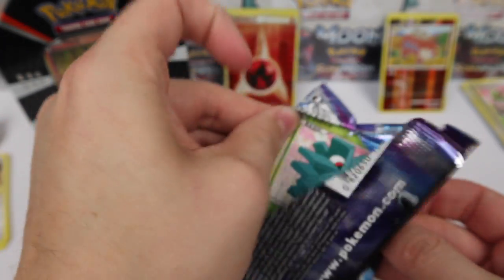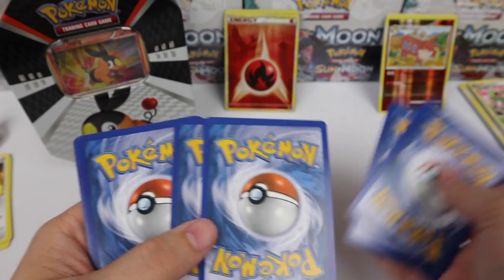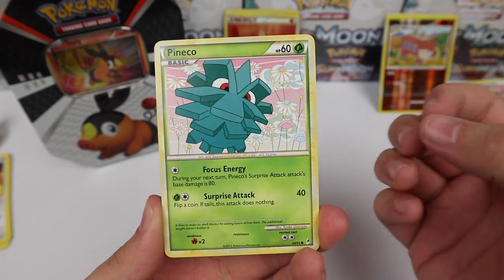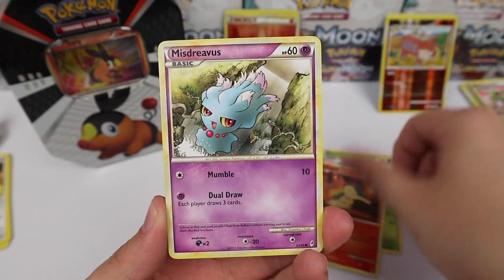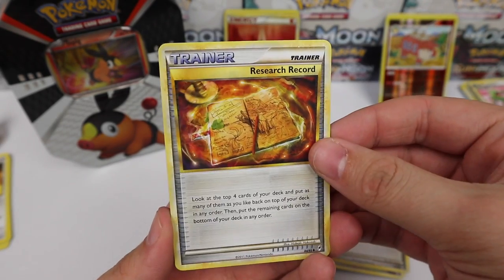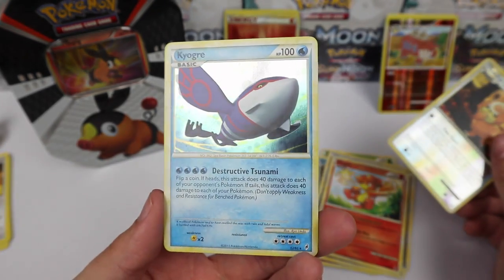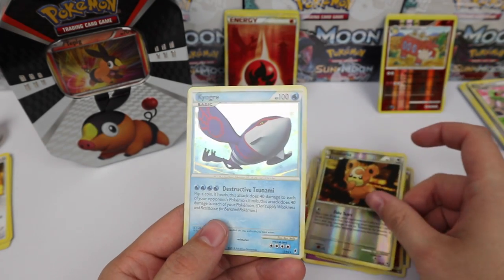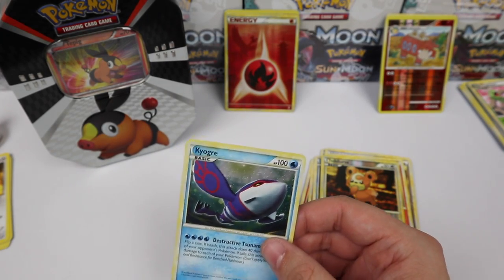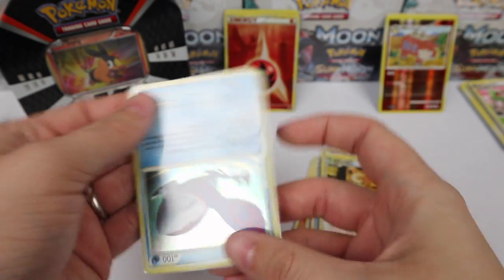Okay, Deoxys pack. I'm hoping we can get something outstanding. I know the Ho-Oh energy is cool and just awesome, but I really want to see a shiny legend — those are kind of the pinnacle of this set. We have a Research Record, a Magby, Teddiursa Reverse, and a Kyogre Holo Rare. So cool — we ended up with an energy and a holo rare. That is alright by me. One day I hope to pull one of those shiny legends, but maybe it's in one of those other tins I have and I'm just not opening it.